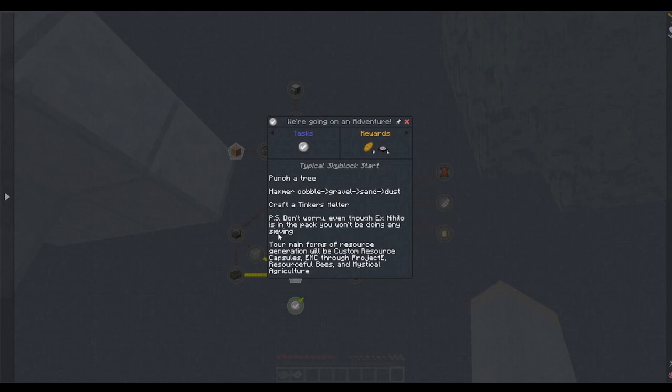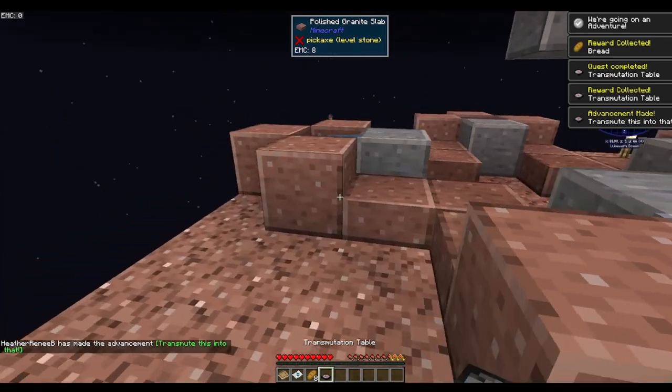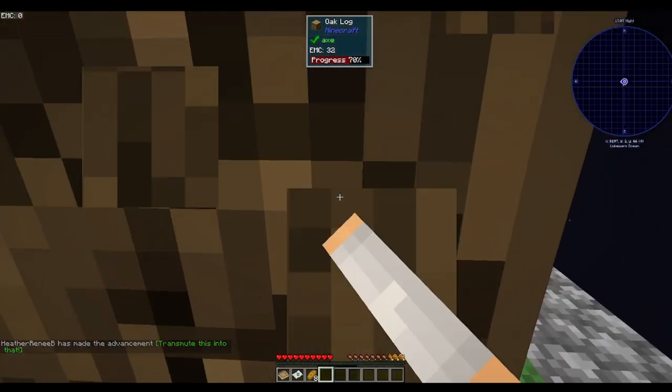Punch a tree, hammer cobble to gravel, sand, dust, craft a Tinkers melter. Don't worry — even though Ex Nihilo isn't in the pack, you won't be doing any sieving. Your main forms of resource generation will be custom resource capsules, EMC through Project E, Resourceful Bees, and Mystical Agriculture. They gave us a transmutation table right off the bat.